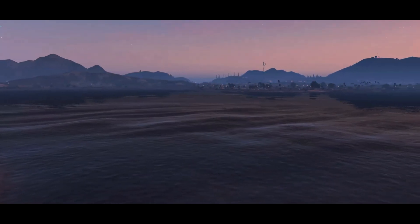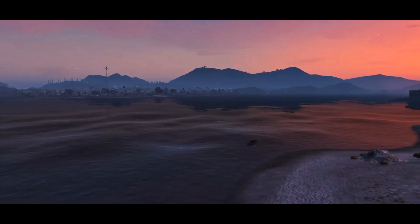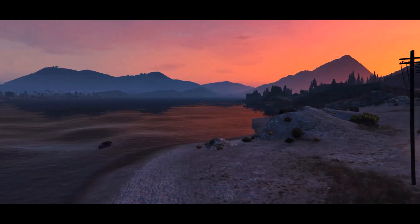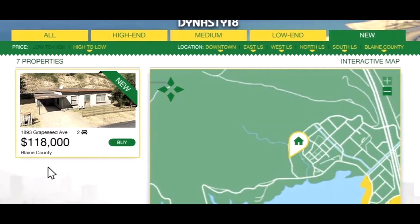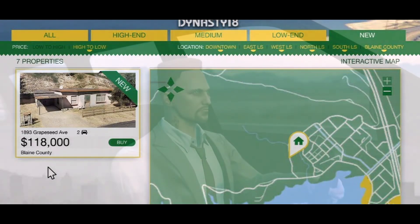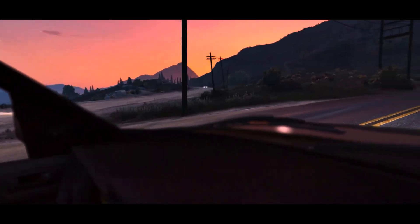Alright boys and girls, it's time for another Black Eden GTA 5 housing review. This time we've headed a little bit more north up on the map to 1893 Grapeseed Avenue — one hundred and eighteen thousand schmuckos, but we'll talk about that later.